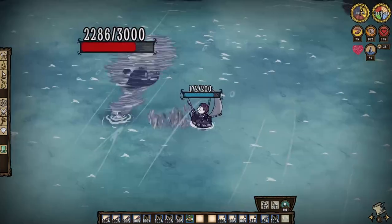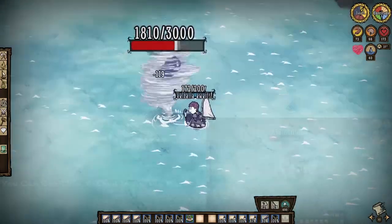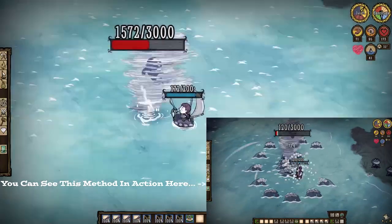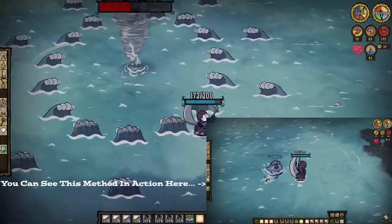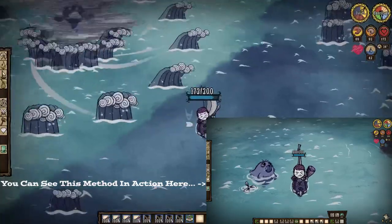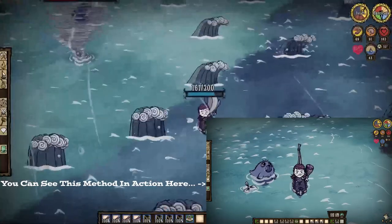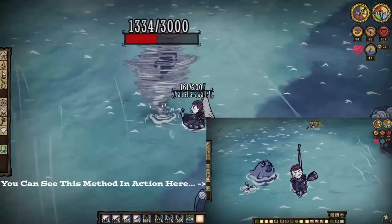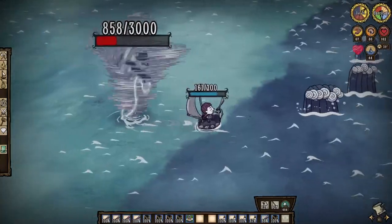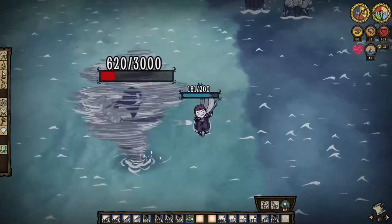I strongly advise getting but a single hit in as the timings are slim, though that may not be viable for some. But what we want is to get him back to his twister attack. Do not sail away during this time. If you're using the Cutlass Supreme and getting more than one hit in, you probably won't reach his twister phase anyway. But if you do, stand your ground and light the sucker up. You have your repair kits and your 102 damage per hit weapon, so a boss with 3,000 health is not going to last long. Yes, you're going to get soaked to the bone, and your boat will have seen better days at the end of it, but this is the most efficient way of dealing with this dude while on the water.